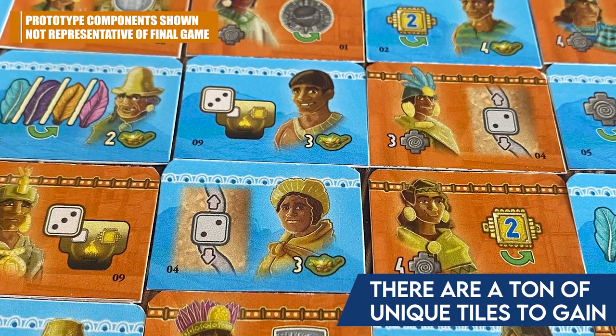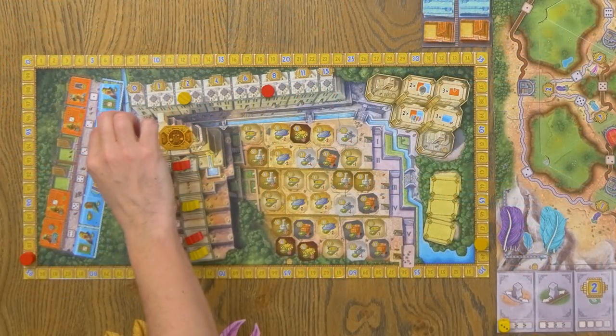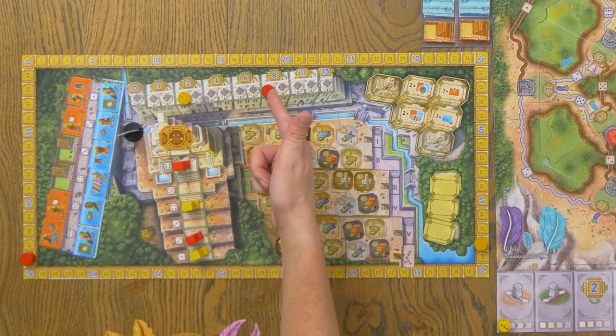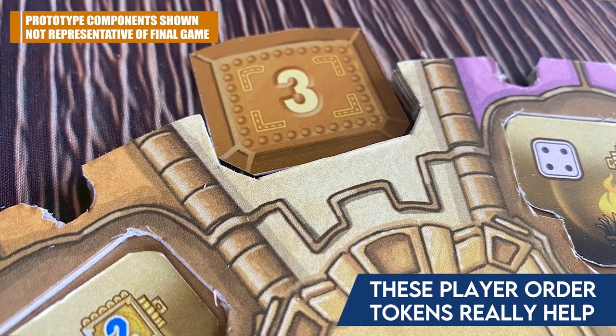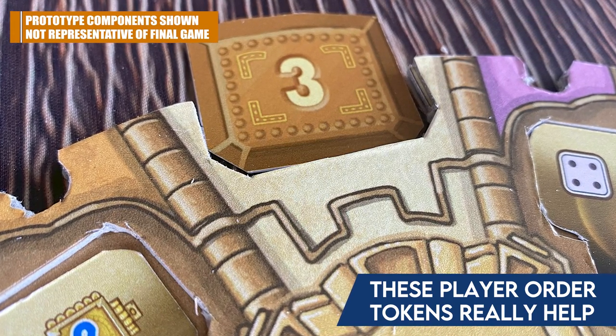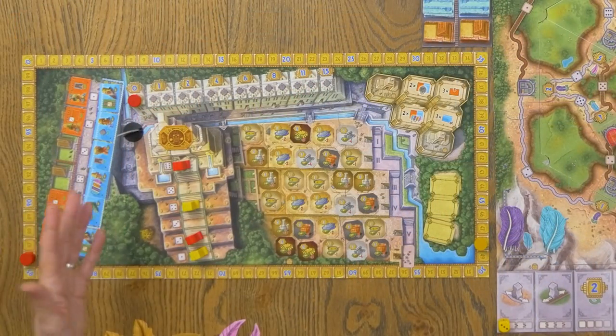Phase three is the Kuzco phase, where you spend a lot of what you've collected. It starts at the university track: depending on where your player piece is, you collect those points, everything resets, and whoever was furthest on the track becomes the new first player — the player order follows how everyone was dispersed on the track, so you'll bounce around the table as turns shift. Then you go to the temple track to resolve your priests, getting points per priest depending on the round, and whoever has the most priests — with ties broken by position — earns one of those medals.